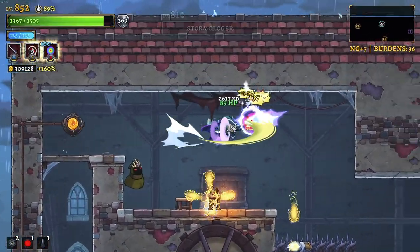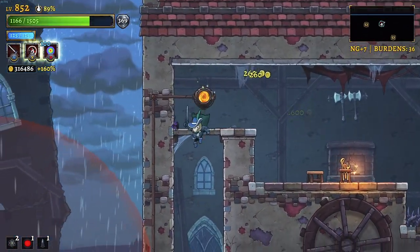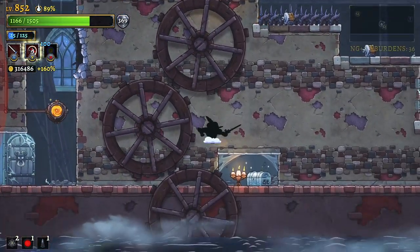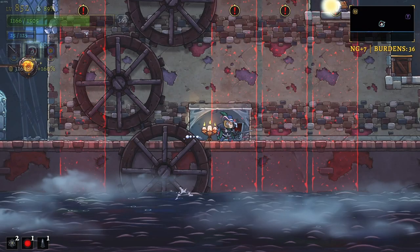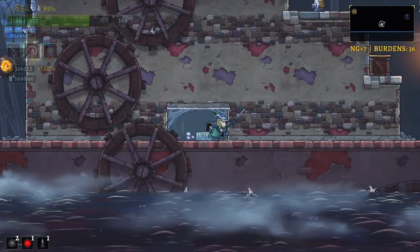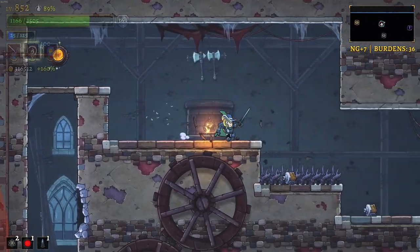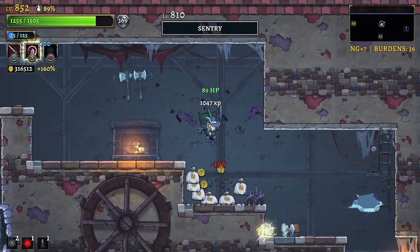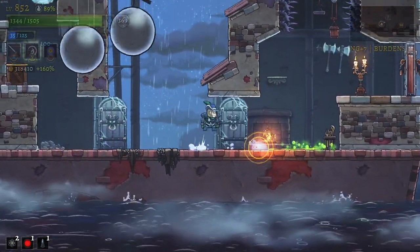I've seen this area enough to know that we passed a crack in the wall without even looking - right here. That's when you know you play this game too much. I'm not even looking for cracks anymore, I'm looking for building layouts. Back up and then to the left - okay, perfect. Our double jump allows us to get back up to the top very, very easily. A critical hit on that cannon takes it down almost immediately as well.